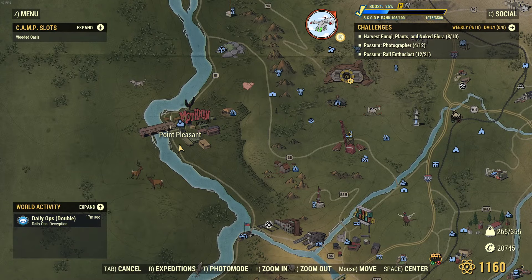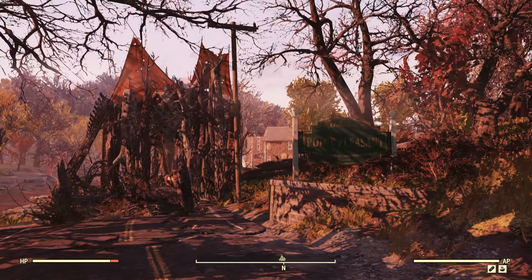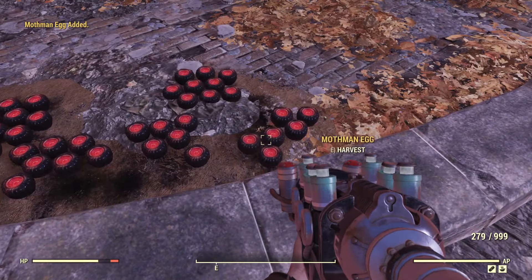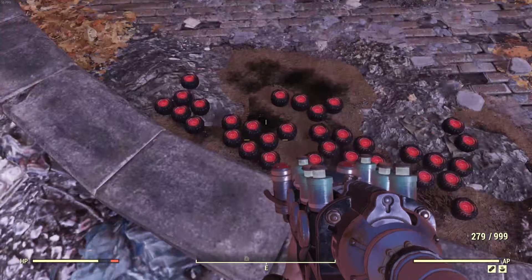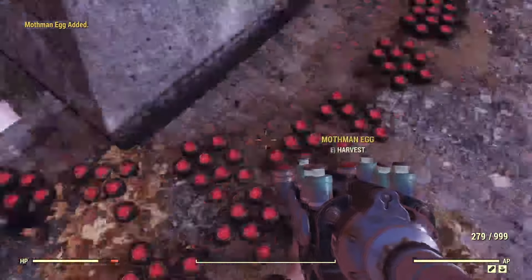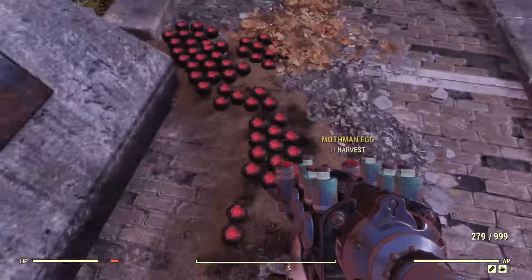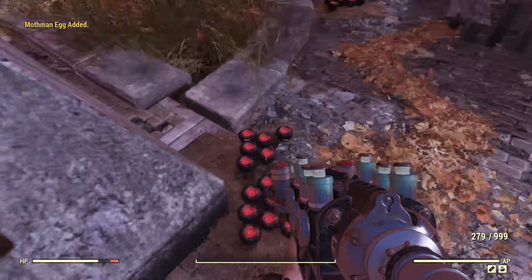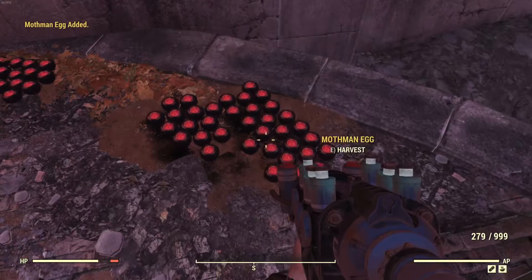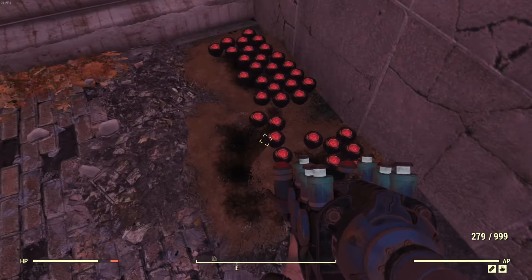The last ingredient — we need to head over to Point Pleasant and get our Mothman eggs. Once you clear out the cultists here you can make your way up to their totems and clear out all the eggs. They're pretty noticeable — just look for their bright red egg containers laying about. There are several of these totems throughout the city, so make sure you go around and collect as many as you need.